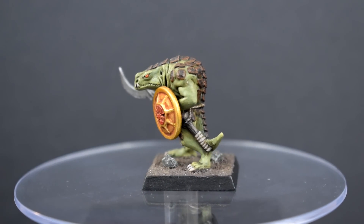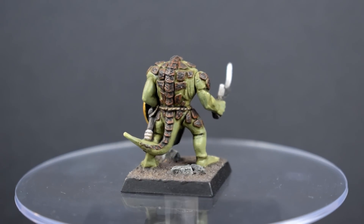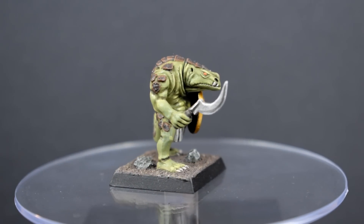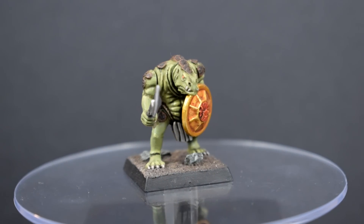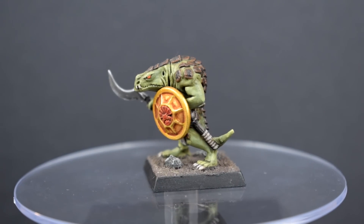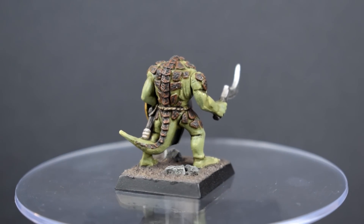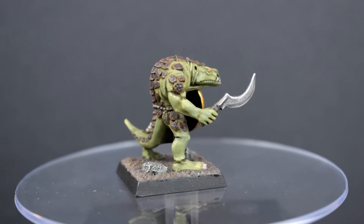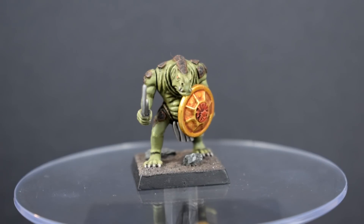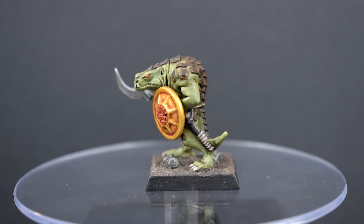First up from Lord Hedgepig is this old Lizardman Saurus warrior. You might have noticed him show up in the background of the White Dwarf 50 video, although he was actually painted for a future video and I've got a couple more in progress. I want to say he's from 5th edition, although I am, as ever, woefully unknowledgeable about Warhammer Fantasy, so feel free to correct me if I'm wrong. Went with a less vibrant scheme than you usually see these models in, as I wanted to evoke a pre-90s look for reasons that will become apparent whenever the video he's actually painted for comes out.